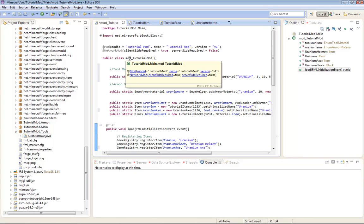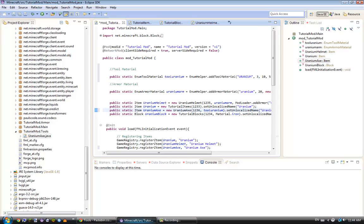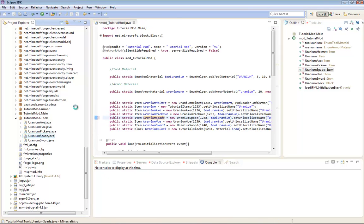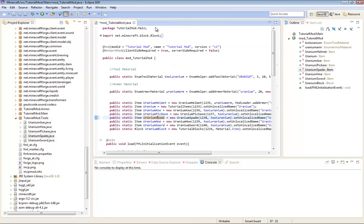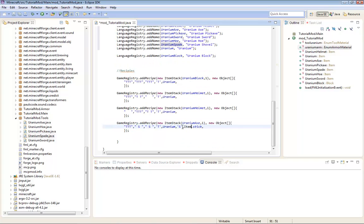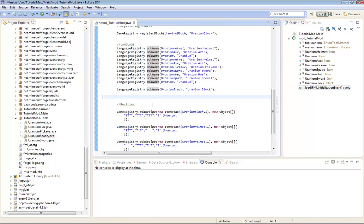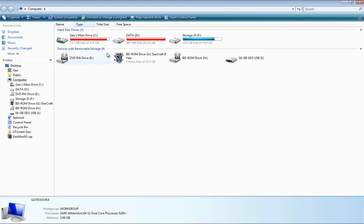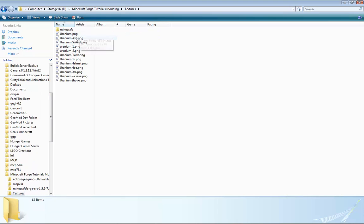Now I'm done with the coding. I'm going to pause recording and find out the shovel thing, and do all the other tools, so I'll be back. Okay, I'm back and everything is done - Axe, Pickaxe, Spade, Hoe, Sword. It turns out it's actually ItemSpade - you have to manually import it, replacing ItemAxe with ItemSpade. I'm done with all of them except the recipes - I'll do that after. I've added all the names, now all that's left is the textures, so I'm going to my modding folder.